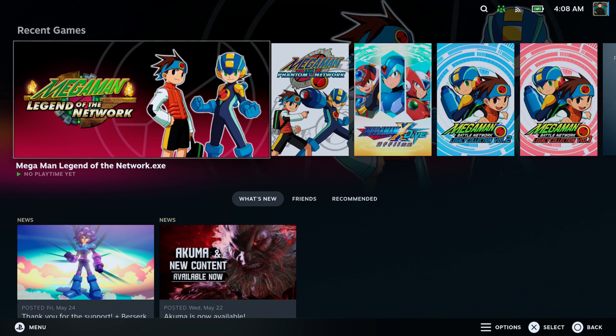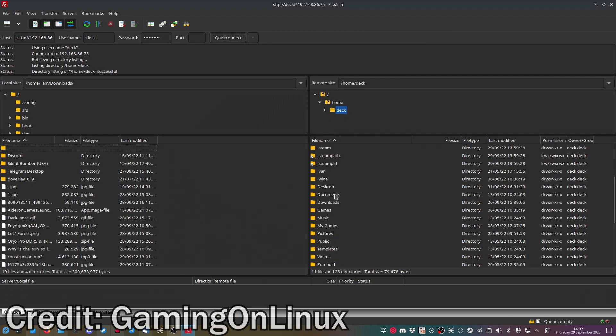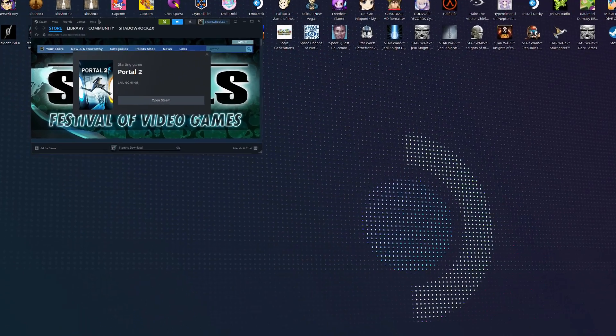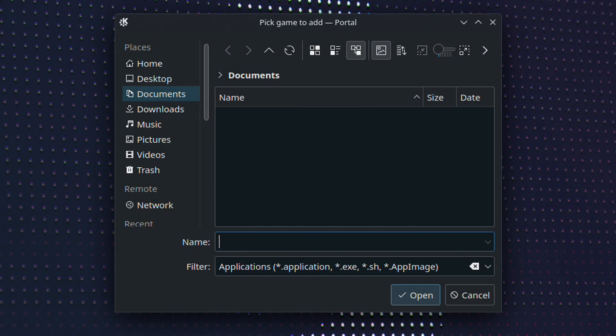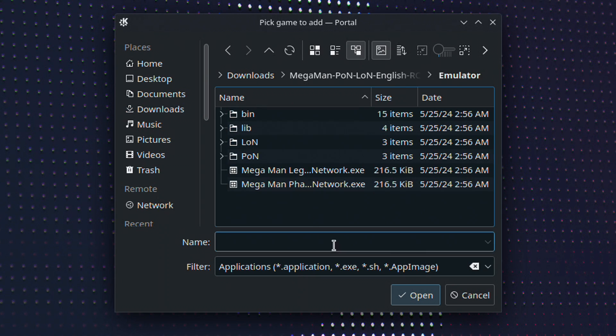I'll go over configuring Steam Input in just a bit, as that will be required for playing on Steam Deck. Before we do anything on Steam Deck, you will need to copy the localization patches emulator folder to your Steam Deck. In the description I'll include the video tutorial I used to enable SSHD on the Steam Deck and use an FTP client like FileZilla to transfer files to and from Windows over the home network. Once you get the emulator folder transferred, switch to Desktop Mode on your Deck. Open up Steam, click the Games tab at the top, and choose Add a Non-Steam Game to My Library. In the pop-up window click Browse and navigate to your emulator folder.